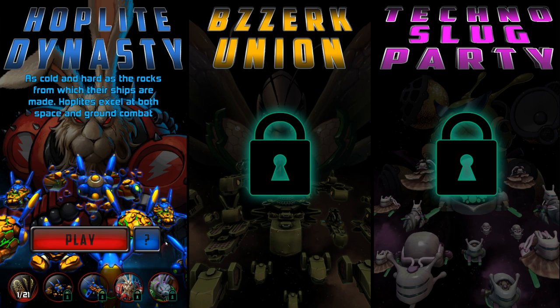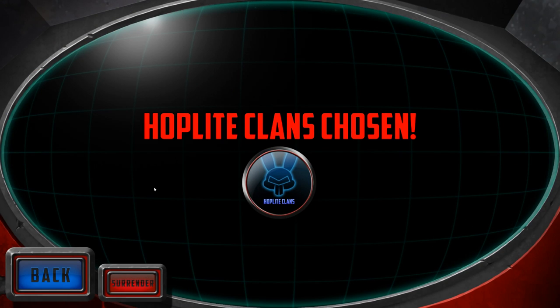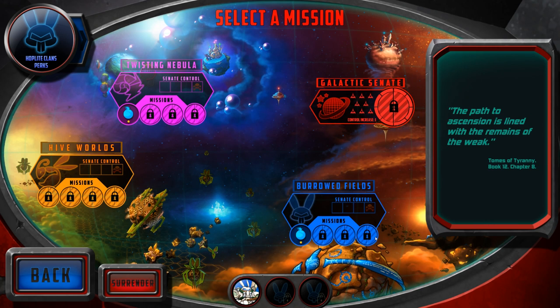It is very fast. You can find out about all the different clans early on in the game. I've only unlocked the Hoplite Dynasty, and even then there's limits to what I can get here. As the game goes on, you unlock more and more options. But the invasion process is very simple. You have four different regions that you can invade: the Hive World, the Twisting Nebula, the Burrowed Fields. You have a couple of missions available to you, and one commander who has special abilities.